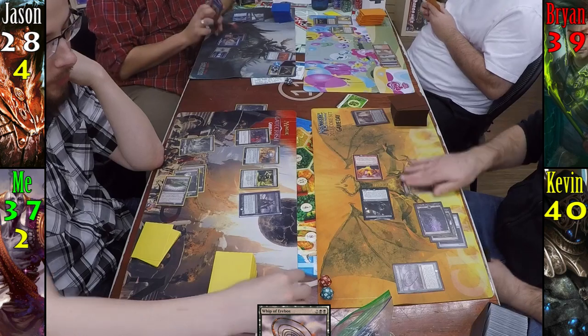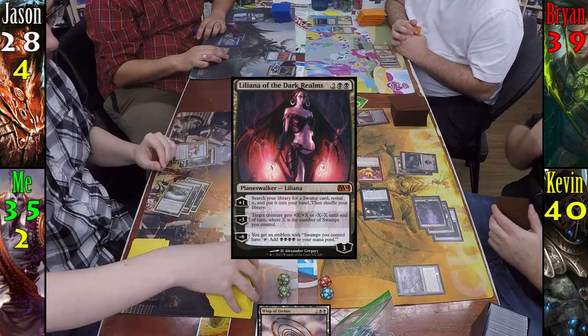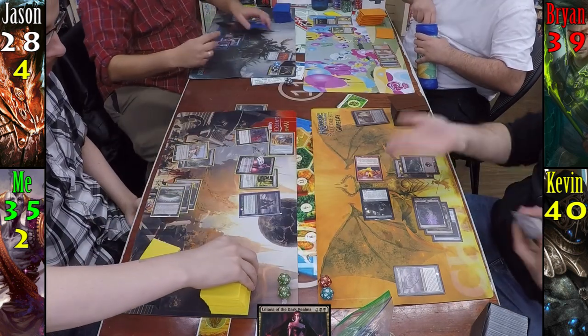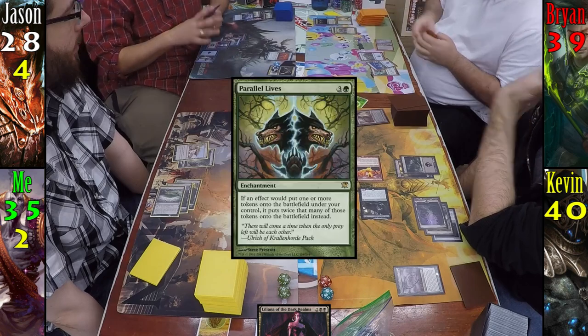At the end of Kevin's turn, I take two and draw a card with Erebos. For my turn, I play High Market before casting Liliana of the Dark Realms, using her plus ability to find a Swamp, and passing to Jason. Jason plays an Evolving Wilds and cracks it to find an Island, then passes to Brian. Brian plays Temple of the False God, then taps to cast Parallel Lives.